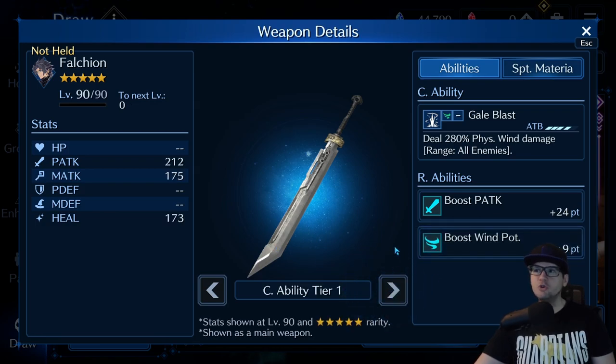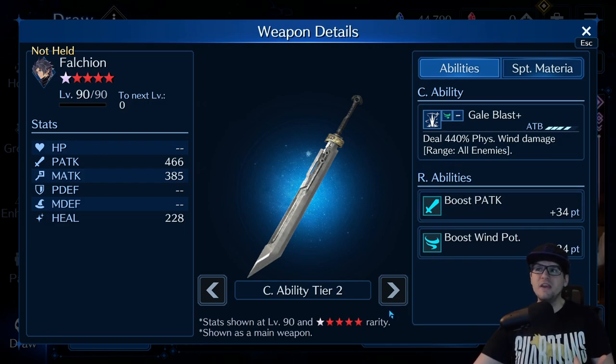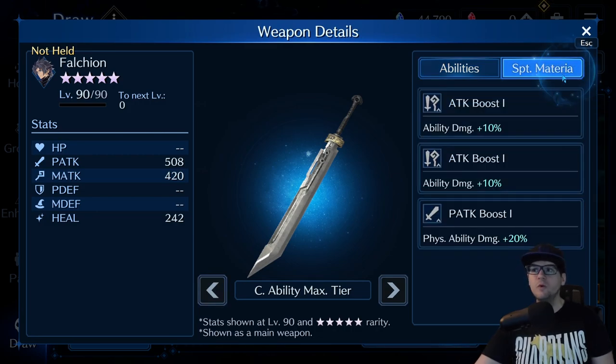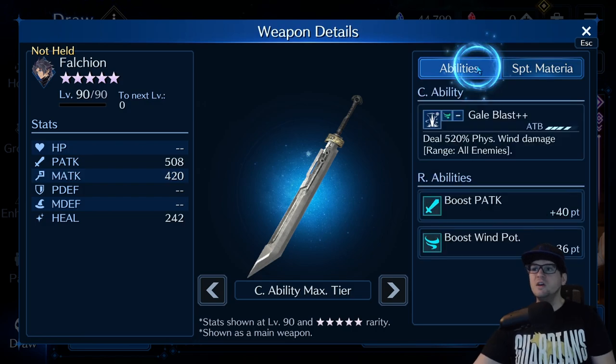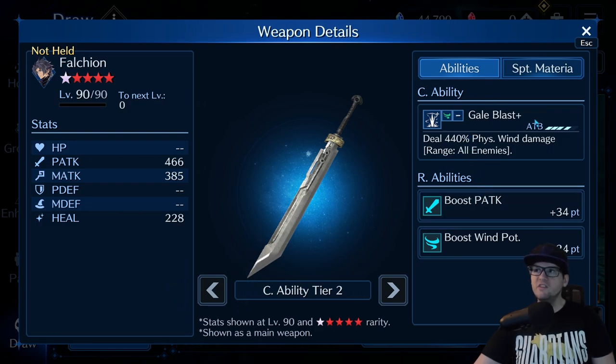Next up is Zack's weapon. I don't recommend keeping it in a main slot to use, because even though it's wind physical damage, it's AOE wind damage, which means you're really not going to hit that hard. You may actually hit harder with something like Aurora Blow, especially if you put it on the 20% spot. Aurora Blow at four-star is probably going to do more damage or be pretty close, especially with the wind potency. This costs four versus Aurora Blow which costs three, so you have to figure the math out.